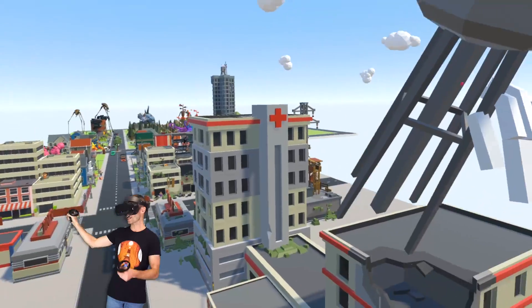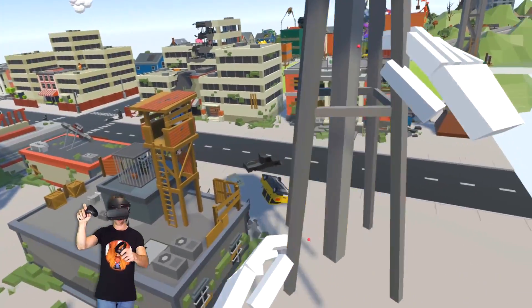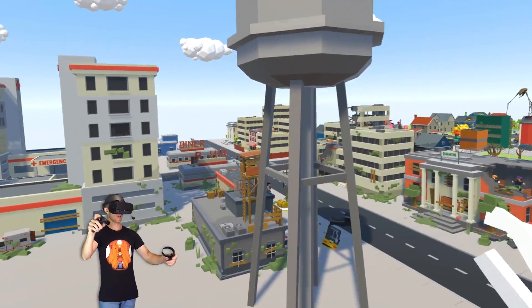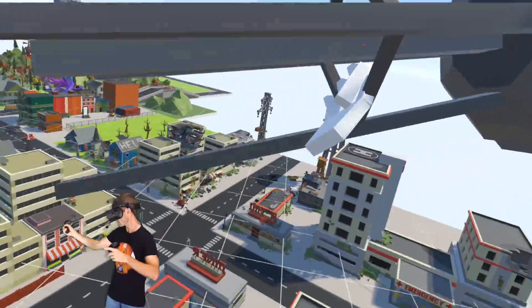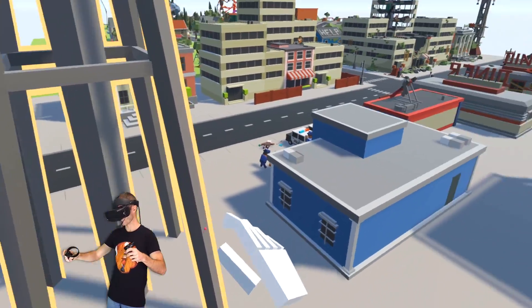Oh, we could do a water tower thing, let's do a water tower. I don't know where water towers normally go, but I'm gonna put one here. Just a big old water tower, there we go. Let's get another one. It's these little details that overall end up making your town look really awesome, you know what I mean? It's all the little bits.